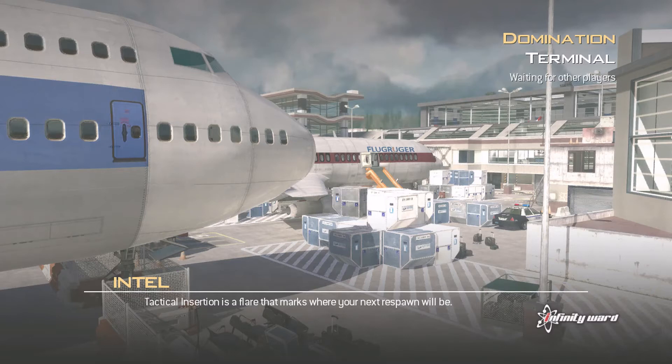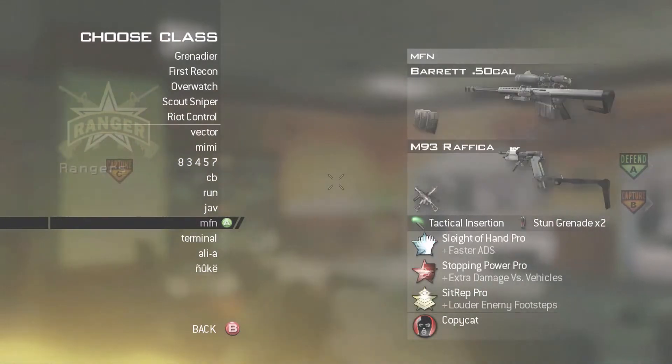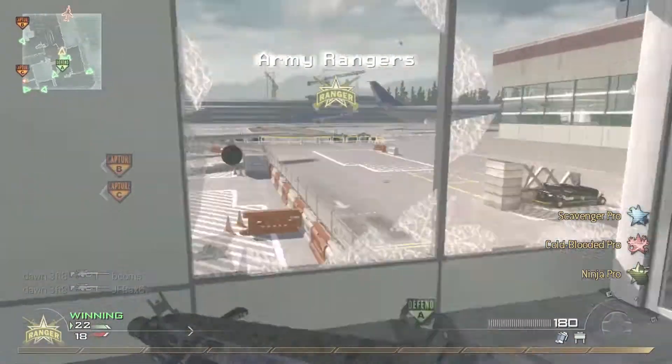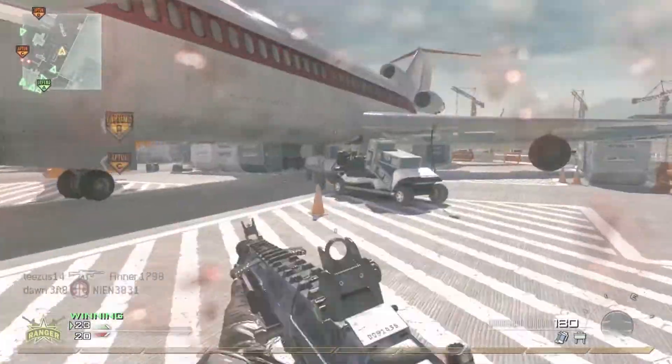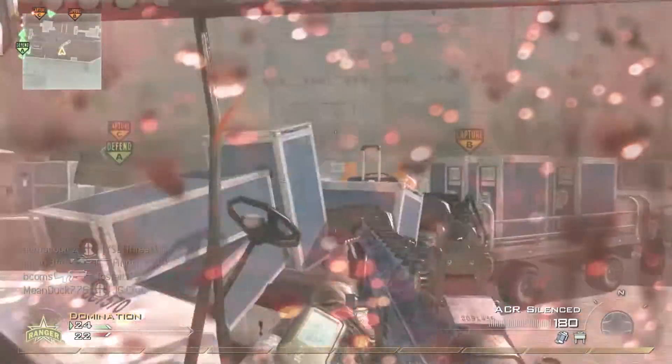Hello everyone, Shumpi here and today I have another new gameplay for you guys. This time I'm using the Thermal Barrett 50 Cal on Terminal, and as you'll see I joined in late and my team was being trapped at A. Therefore I started out with a cold-blooded class and tried just getting the hell out of there.